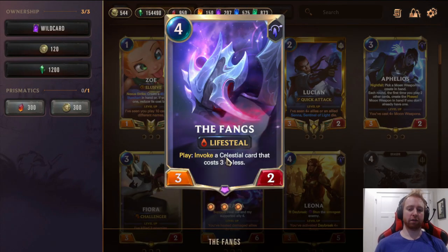The Fangs — 4 mana 3/2 with Life Steal. Invoke a Celestial card that costs 3 or less. This card is amazing because it gives you access to Equinox — good against Sparring Marshall or Sparring Students — the Serpent for Challenger, the Trickster for Elusive, and Crescent Strike to stop aggressive stuff. Very versatile card that gives you even more answers to all kinds of things.